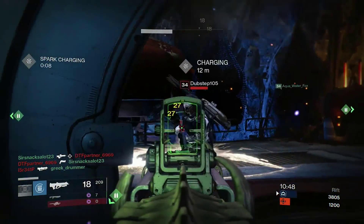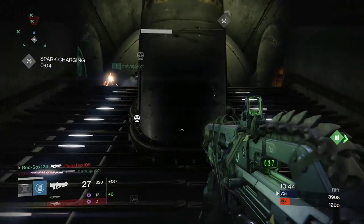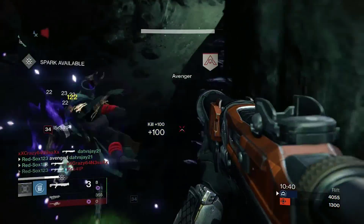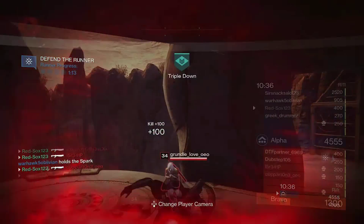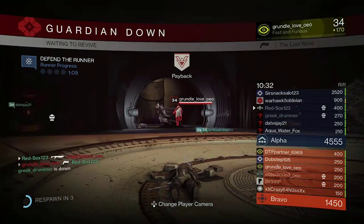Hey, what's up guys, it's Evasion Productions here. Today I'm going to be talking about how you can get up to 6 Nightfall rewards every week once the Taken King releases. How you do this is you're going to get a consumable item called the Vex Chronos Manor, and what this allows you to do is complete the Nightfall over again and still get rewards for it.